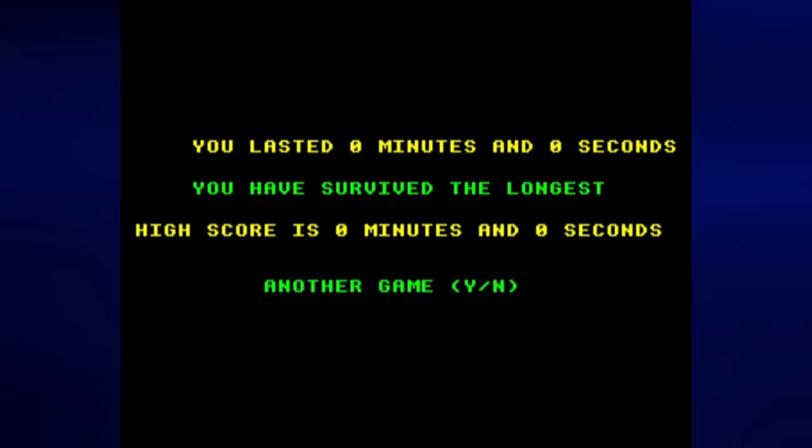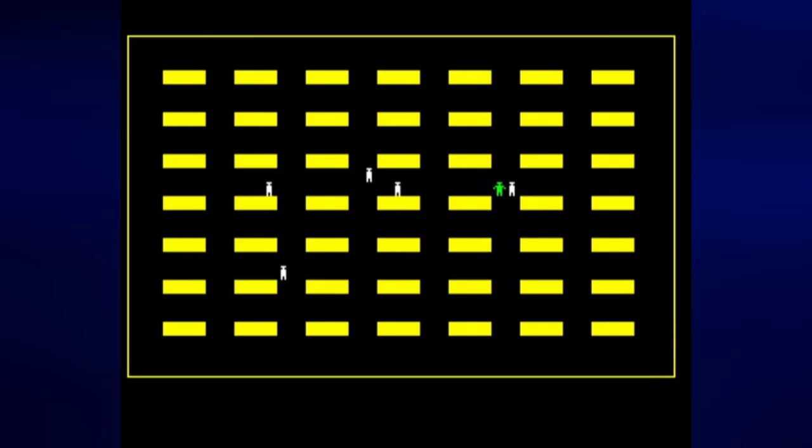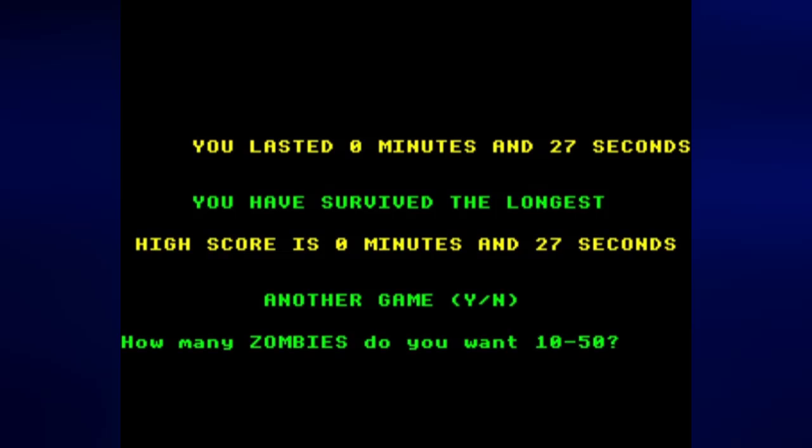And somehow not survive at all because the zombie managed to be right near me. Let's try this again. You are the green guy, and all of the white colored humanoids are the zombies. Thankfully, you can hold direction keys down so that way you can go in any direction continuously, which is great. And I managed to last for about 3 or 4 screens and play this for about 27 seconds.